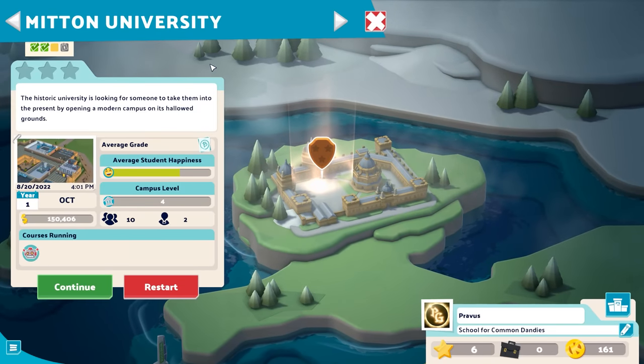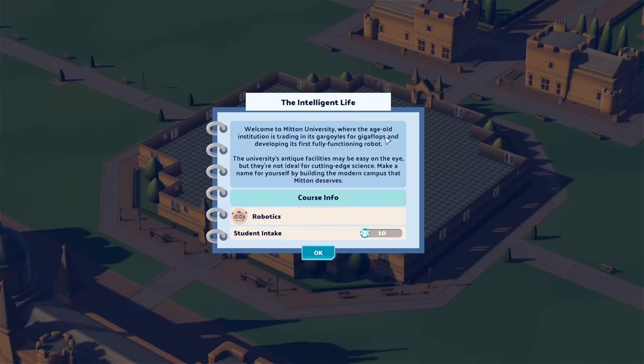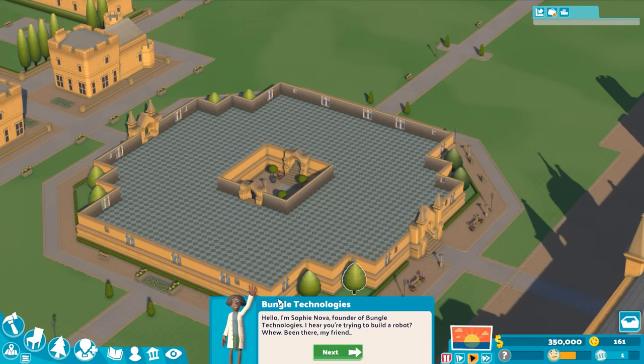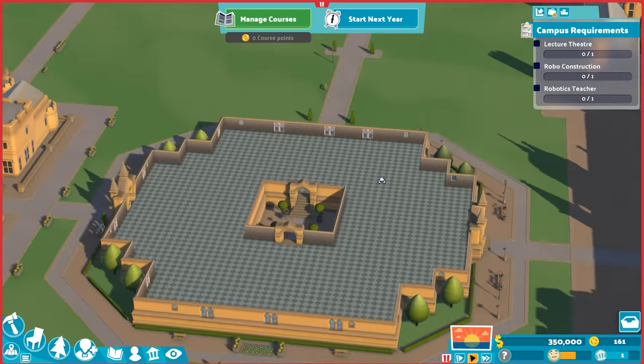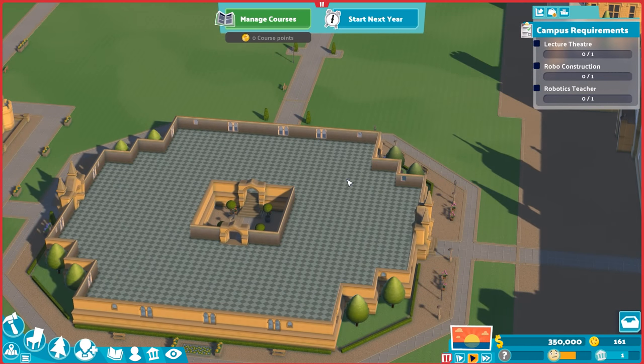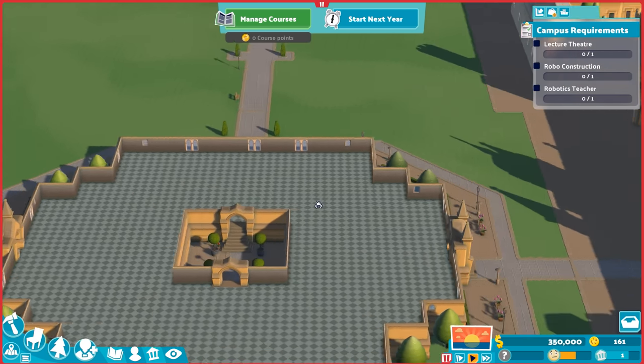Let's go to Mitten University, a modern campus where I'm going to build up a new set of structures. With Mitten University, we're starting with a robotics-based campus. Every scenario has unlocked new majors — starting with Scientography and Virtual Reality, then Cooking and professional clown training. Now we're moving on to robotics, starting with ten students. Down in the bottom we have a tutorial, but the top-right checklist is usually good enough. We need a lecture theater, a robo-construction lab, and a robotics teacher.